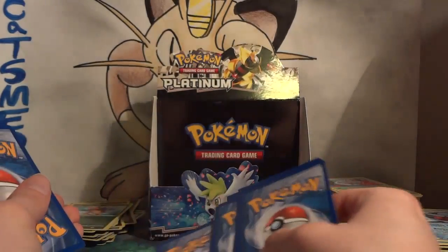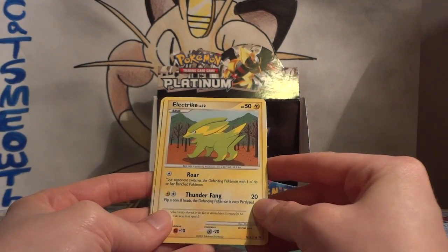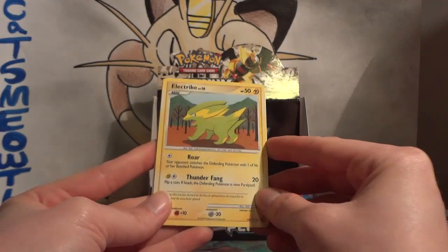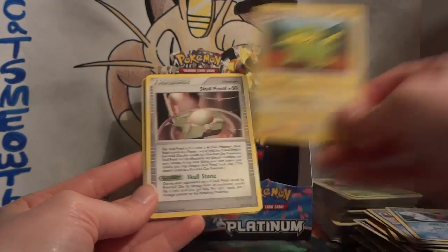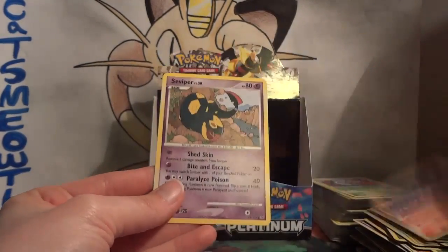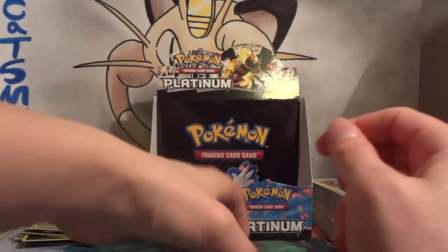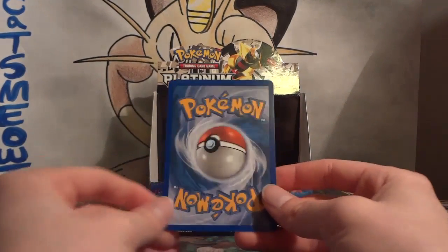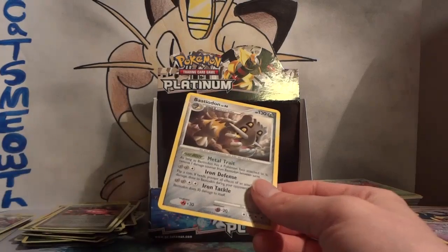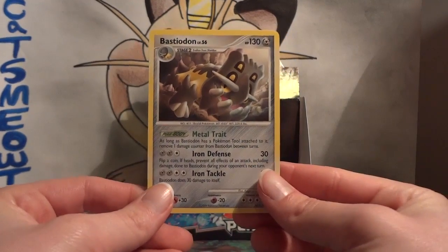We're on the last pack — it didn't even register to me. Honestly, I'm really happy with this box. I've pulled two Level X, a Shiny, a Reprint, tons of different rares, only one duplicate so far, tons of holos, no duplicate holos — just awesome stuff. Final pack: Electrike, Skull Fossil, Chimchar, Remoraid, Grimer, Prinplup, Houndoom G, Seviper. The last reverse of the box is a Plus Power — still legal today, so I really like pulling cards that can still be played. And my rare is a Bastiodon — I don't think I've pulled a Bastiodon yet. Another different non-holo rare.